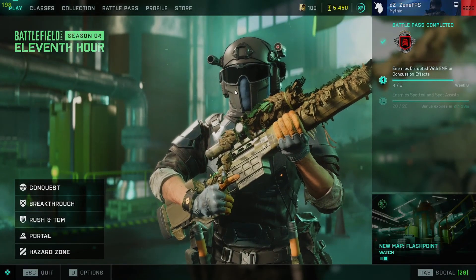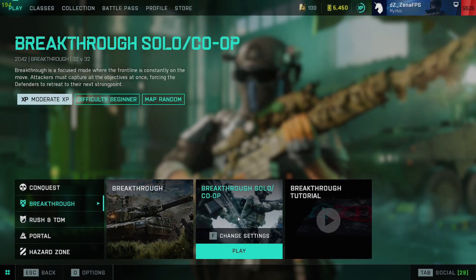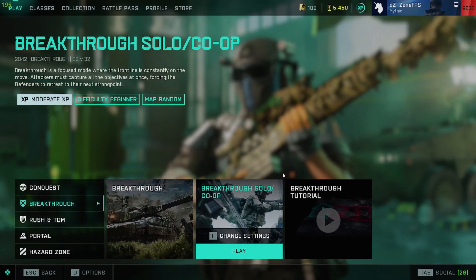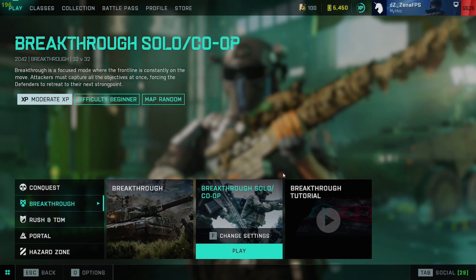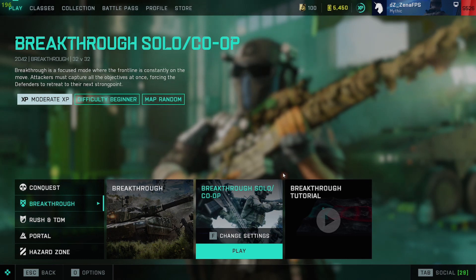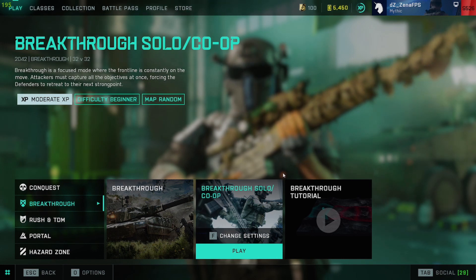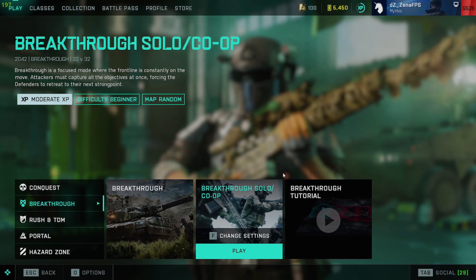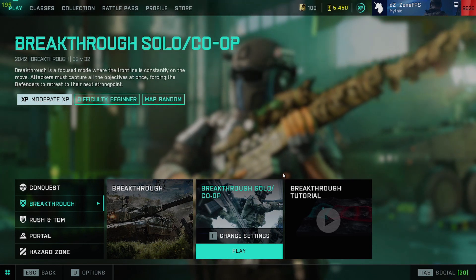I want to start off with getting comfortable with the game. Go over to Breakthrough, Solo Co-op, click Customize Settings, click Beginner, click whatever map you want, click Play. From here you can go into a bot mode and play against bots, unlock guns, attachments, vehicles, and get more comfortable with all the maps. You can even use the vehicles in this mode to learn how to fly a helicopter or a jet. If you're a new player, this is a great mode to get comfortable with the gameplay and the game itself.